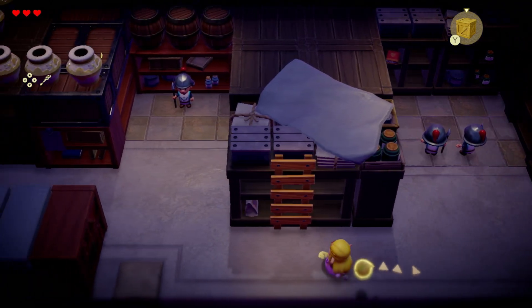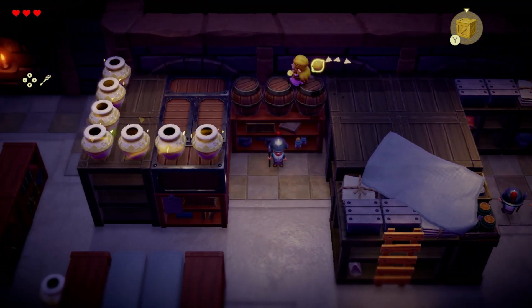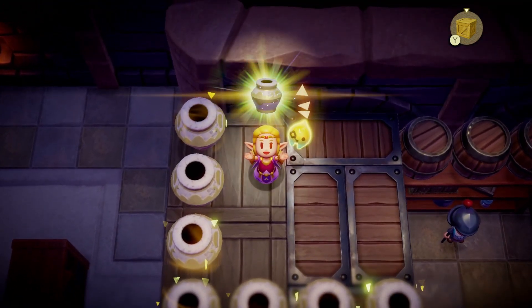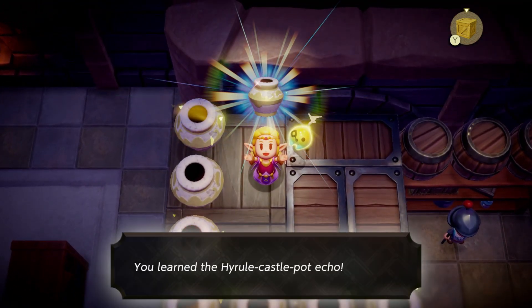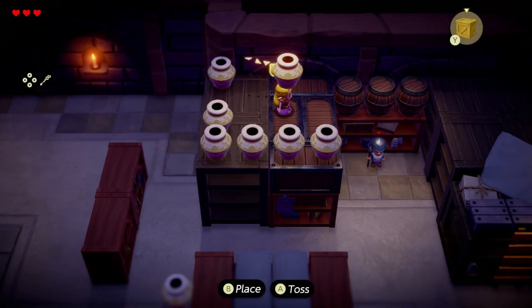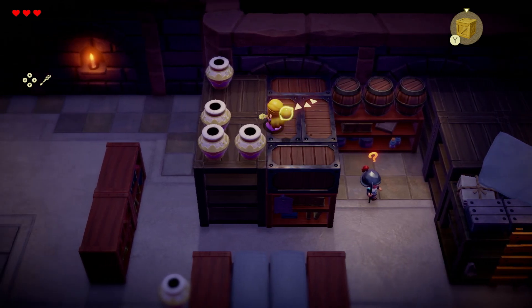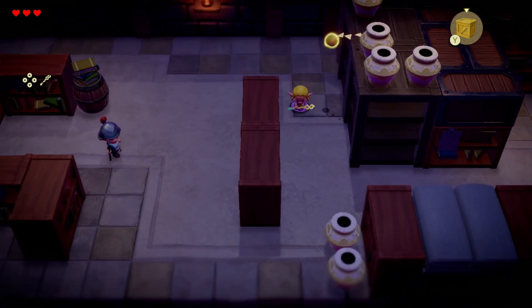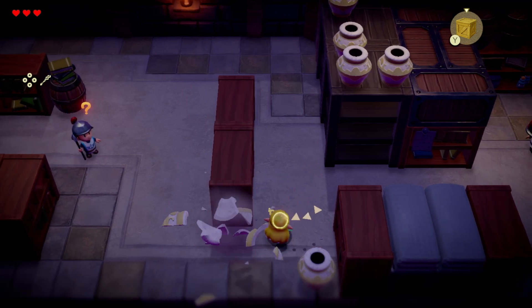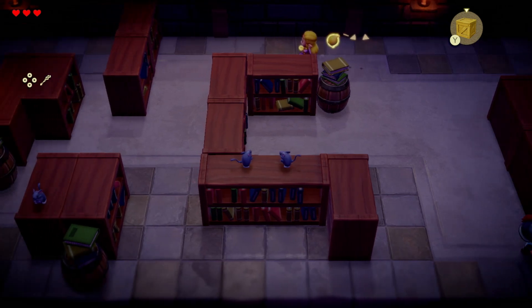That's funny! Hey look, a ladder. Run across these barrels. Hyrule Castle pot echo — imagine that. We're going to toss this over there.